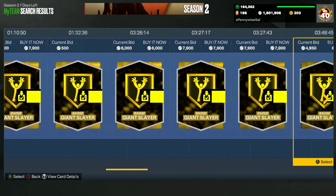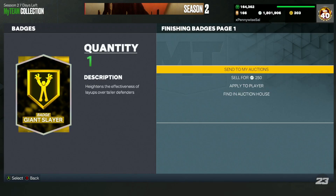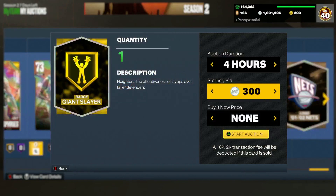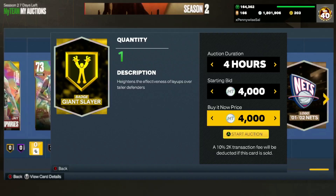Qualifiers are going to be on Saturday, and you can see right here gold Giant Slayer is going to be about 4,000 MT. 4,000 MT for one badge is definitely not bad at all, and if you do that like 10 times at 4,000 that's going to be 40,000 MT — super easy. This is honestly one of the best ways to make MT in MyTeam right now, especially when there's a qualifier: selling your badges.